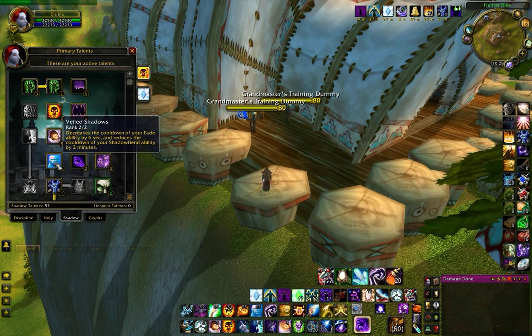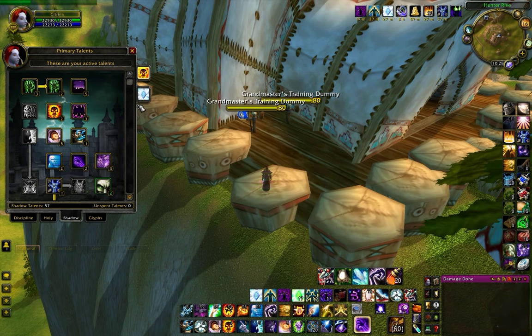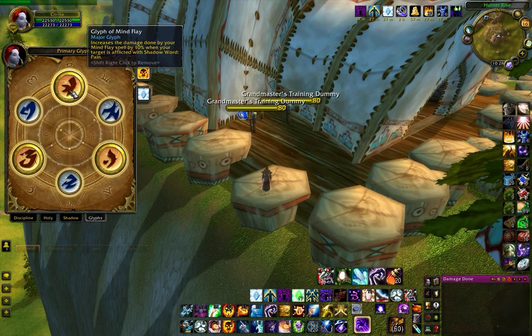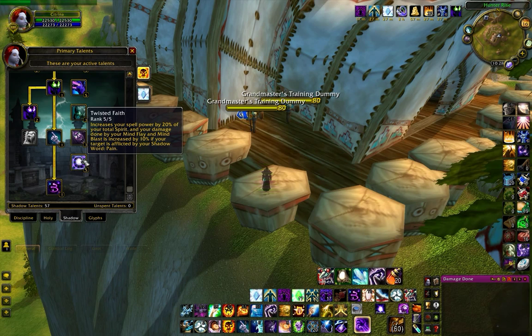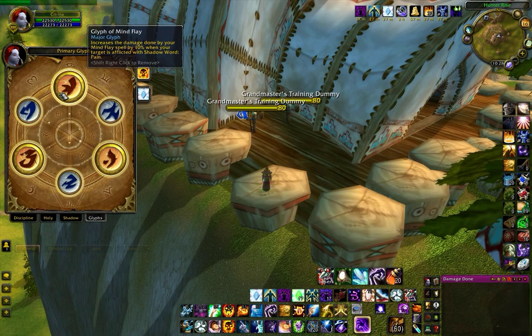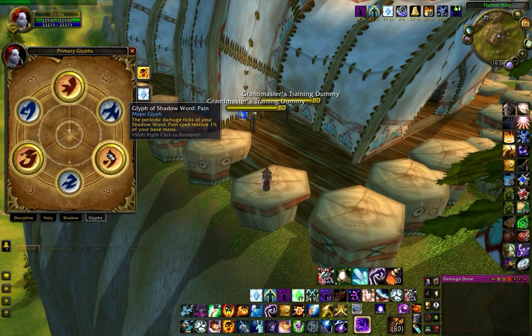As far as other glyphs, you have Glyph of Mind Flay, increasing Mind Flay damage when you have Shadow Word: Pain on the target. And Twisted Faith also increases Mind Flay and Mind Blast if you have Shadow Word: Pain on the target. So those are two necessary glyphs — the Glyph of Shadow and Mind Flay. I'm still running with Shadow Word: Pain; it's just a simple restore-mana glyph.